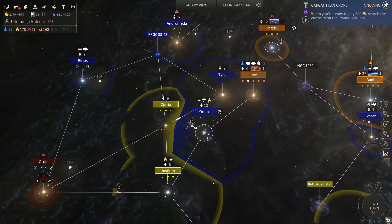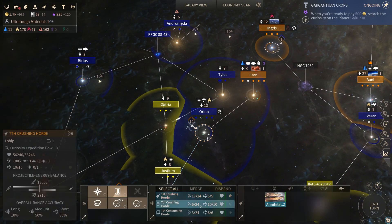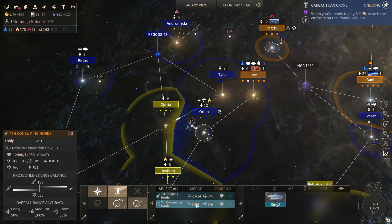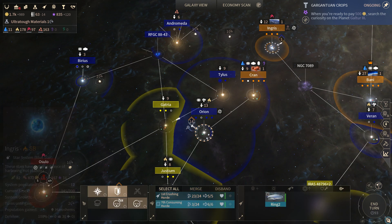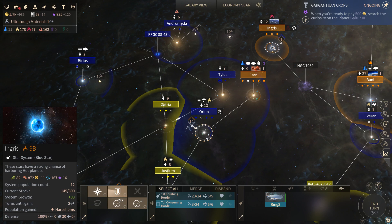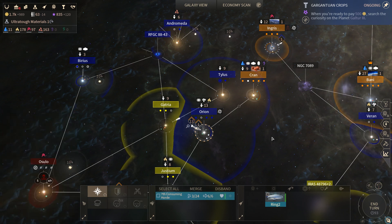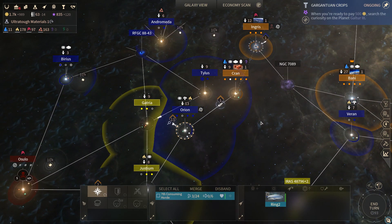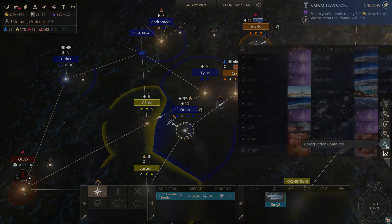Ingress can be blockaded for the moment — it's not that big of a deal. We probably want to merge these up. We can just turn their ring around, have it go clear this out. That seems fine. This is why we've got all the boarding pods — so that we can start using their ships against them.